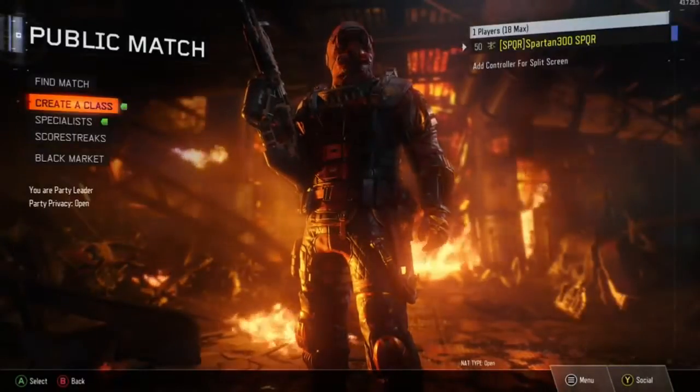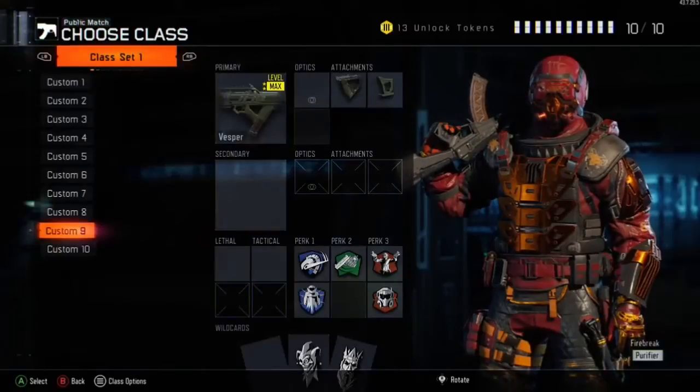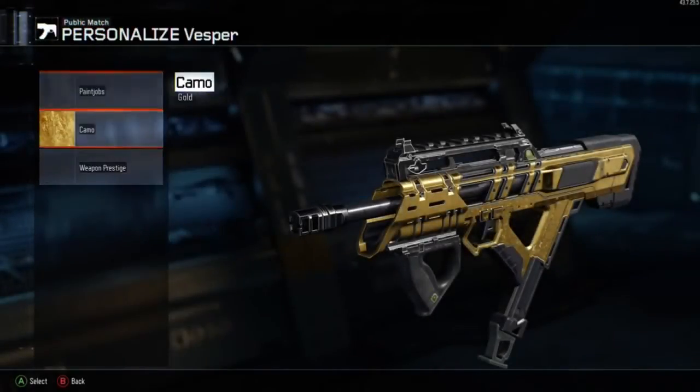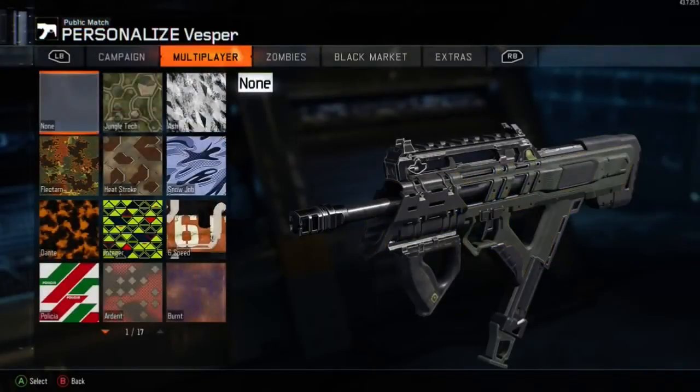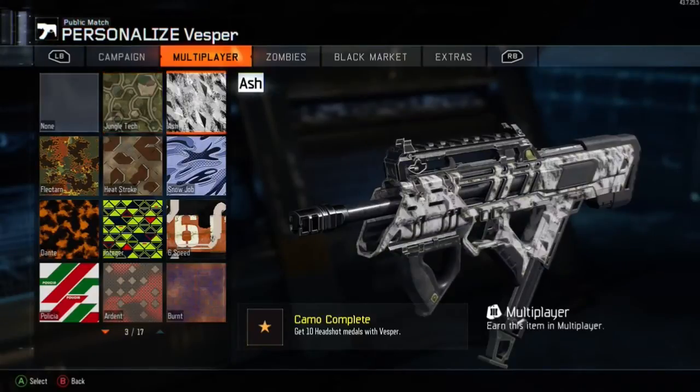Thanks for watching guys, I'm SpinergyGamer and we're up to our fourth gold camo now for the submachine guns. This is in order — number four weapon — this is the Vesper, and this Vesper is a really good all-round gun. It's good at long range, mid-range, and also close combat.